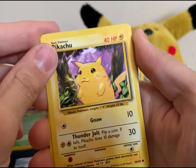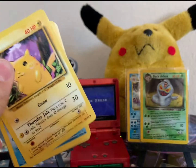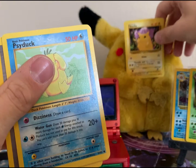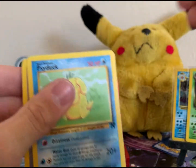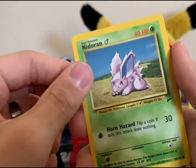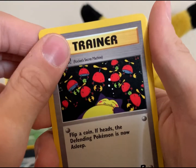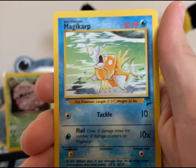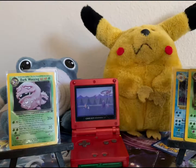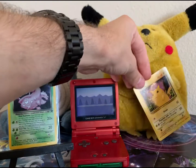We got a fat boy Pikachu — Base Set! I was hoping we'd pull this. We got a Rocket Psyduck, we got a Base Set 2 Nidoran. I don't have very much Base Set 2 so that's good. A Rocket Slowpoke — I always thought this was an interesting card, never knew what was going on. Base Set 2 Magikarp and a Full Heal.